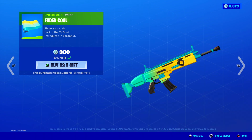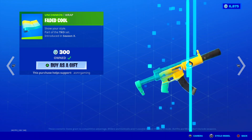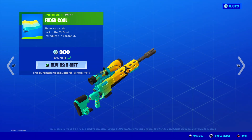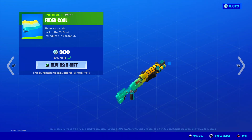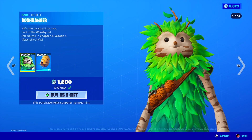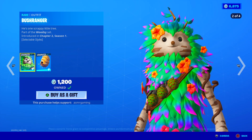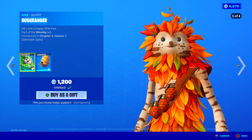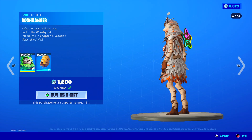Here is the Faded Cool Wrap. Non-animated wrap, so it's very basic and simple. The colors are kind of nice — they go with the first edit style of the Moxie skin. And we're back to Bush Ranger. Let's see his fourth edit style one last time, just want to see it real quick. That looks awesome.